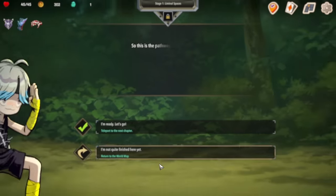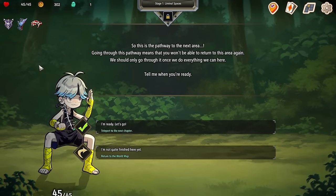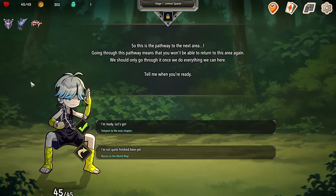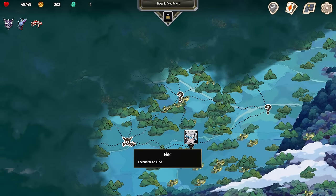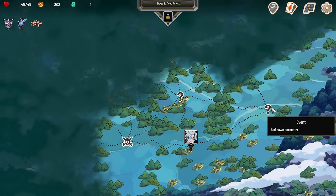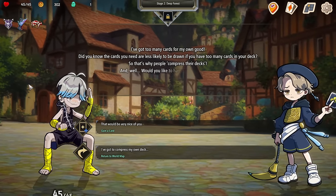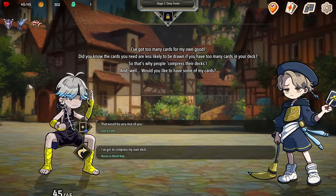This is the pathway to the next area. Going through this pathway means you won't be able to return to this area again, so we should only go through once we've done everything we can here. We have done everything. Let's go — we're in blue land. We got an elite encounter and an unknown. Let's go with none. I've got too many cards for my own good. The cards you need are less likely to be drawn if you have too many cards in your deck.